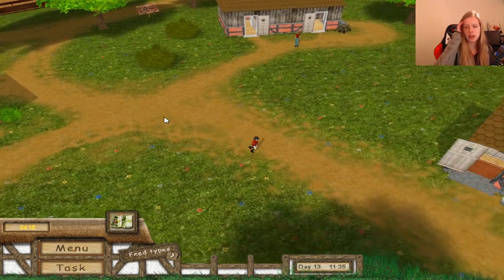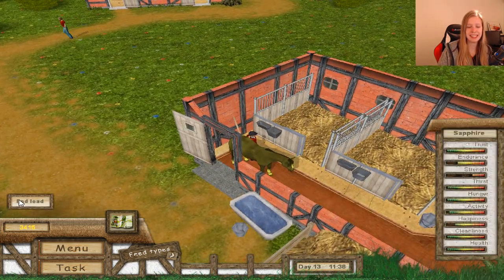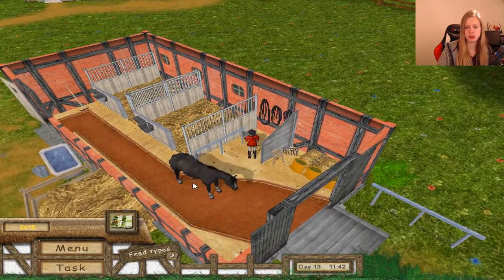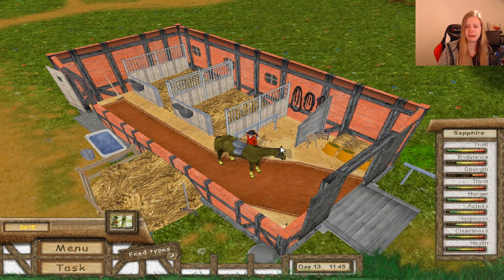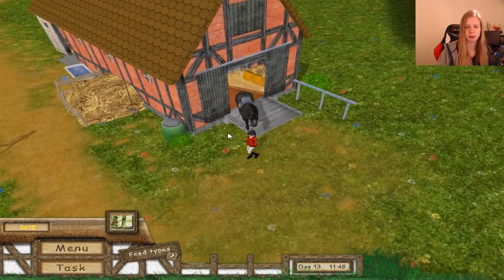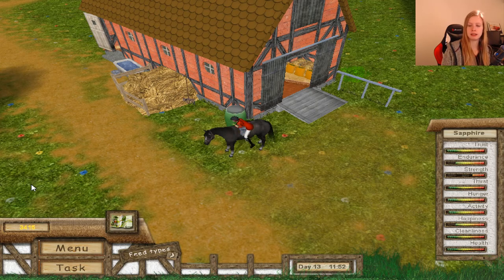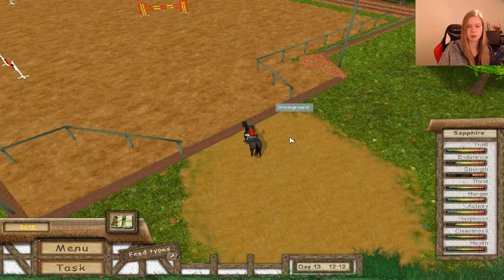Now I need to hurry and get my horse ready for the competition, which I have a bad feeling about though. She seems to be in good shape, not so strong, but that will keep improving. Let's head for the competition area or tournament area. Jump on — hurry up. To the tournament area. Let's do this.